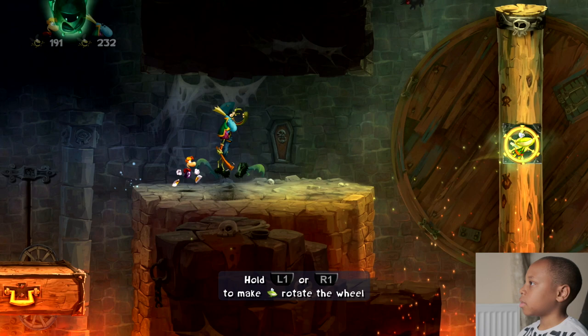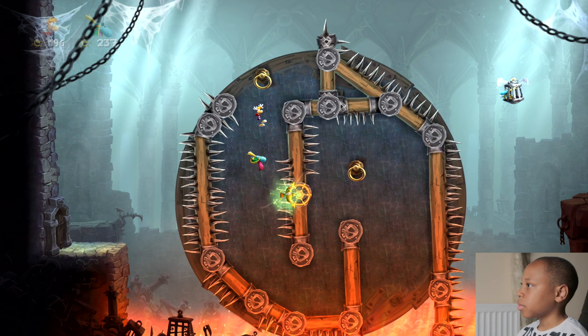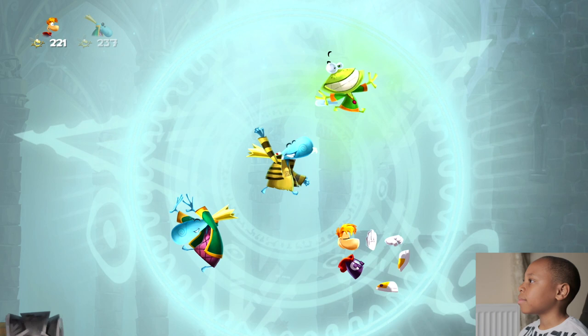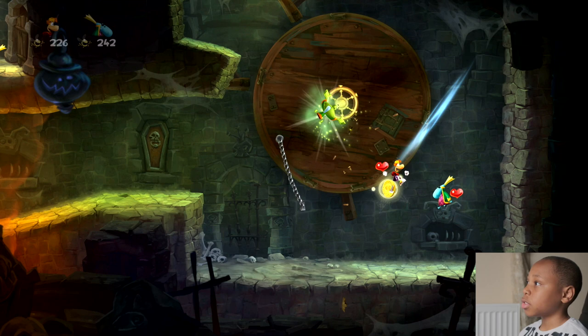Here's the second secret. We hope you guys are enjoying so far because we're enjoying right now. Rotate this down, drop down, wall jump, rotate again, then get this guy — that's the second secret completed. These skull coins give you 25 Lums for one coin, so I advise getting most of them because they are really helpful.